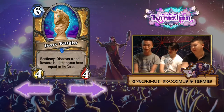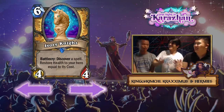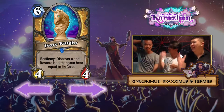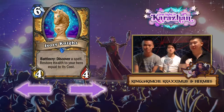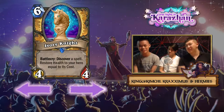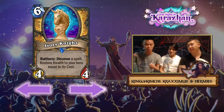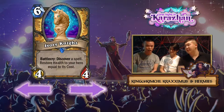Think about it this way — Healbot was considered a bad card. Most people reviewing it back in GvG thought it was absolute garbage, and it turned out to be amazing. Ivory Knight is actually better than Healbot because it has plus one/one in stats. It's not super relevant since all you're looking for is the heal, but the discover spell mechanic is so flexible and versatile.